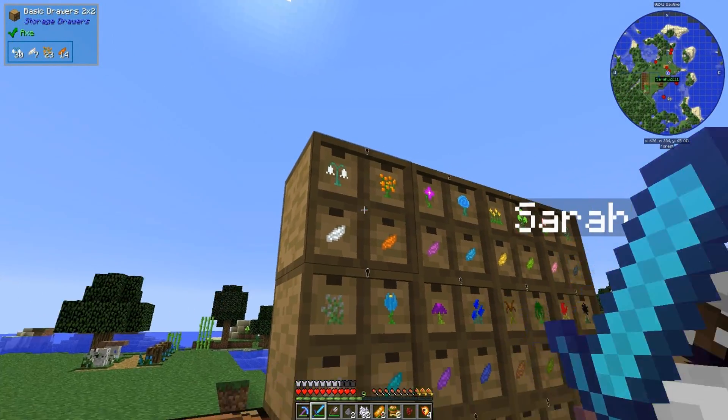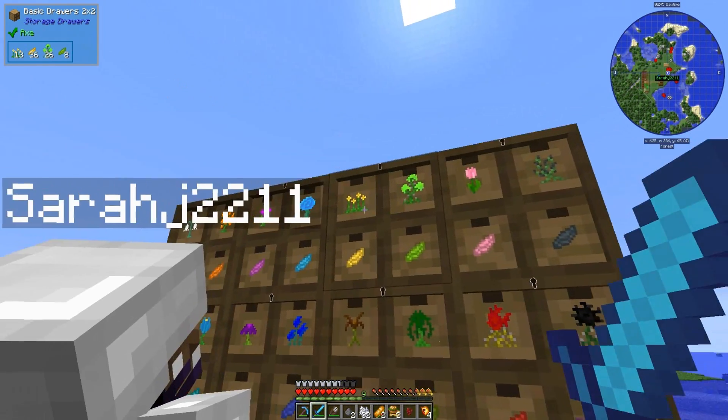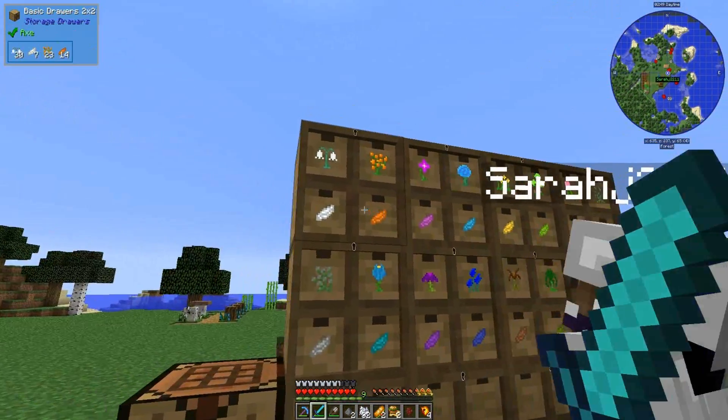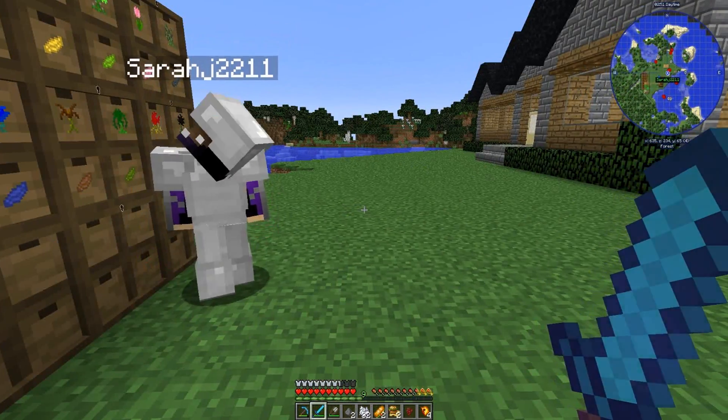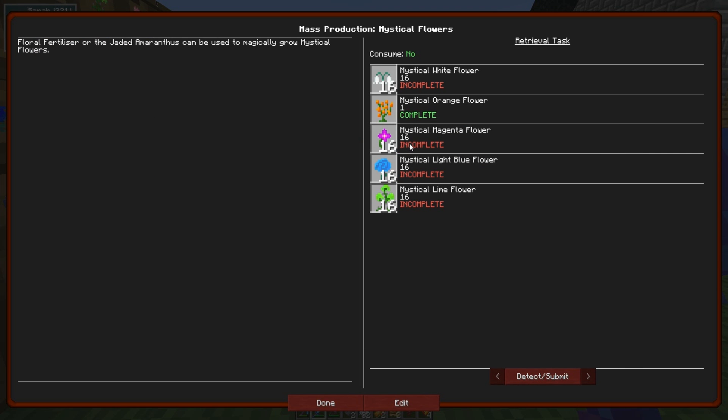So looks like we have almost that many here, right? We've got all of the white, we've got all of the magenta. Oh here, the green one — we've got 26 green. Magenta, light blue, and lime.